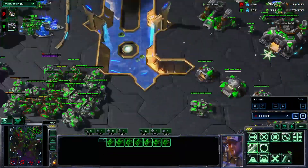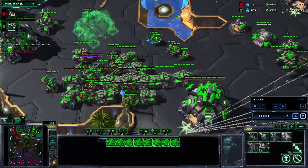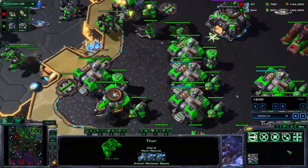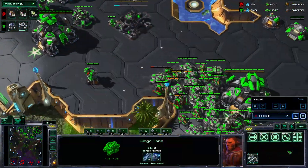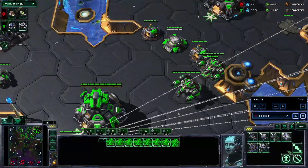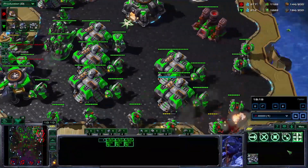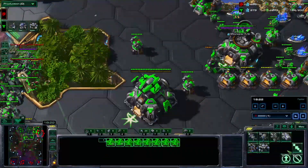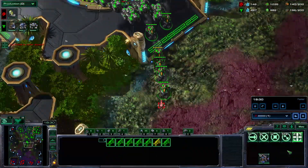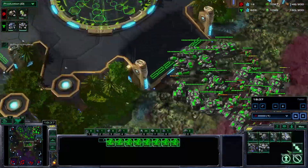Now we have some Thors on the way. I'm going to rebuild that Command Center — we still have a fair bit of minerals on these bases, so we're not under a ton of pressure. Now it's time for another push. He killed a base and traded some units for it, so now we want to get on the counter attack. Normally you'd wait for max here, but because I can read the game — seeing how many units he has and when he's pushing — we can tell that he's not maxed. So in this case it's totally fine. But if he was maxed, it would make more sense to wait a minute or two and then push.